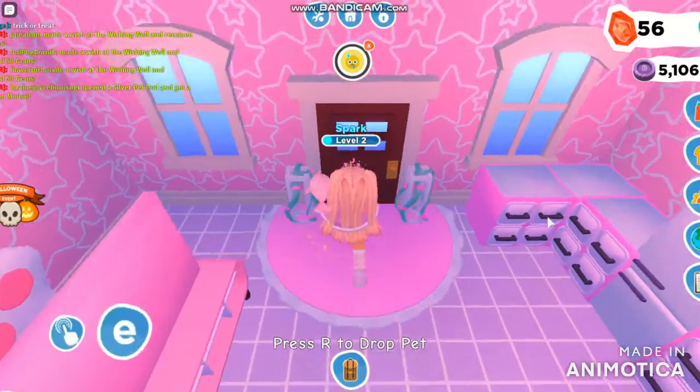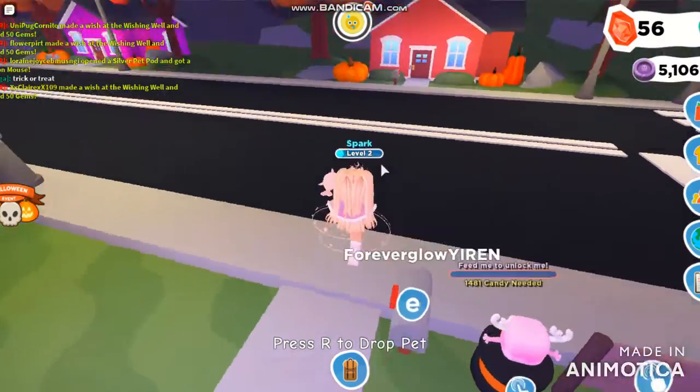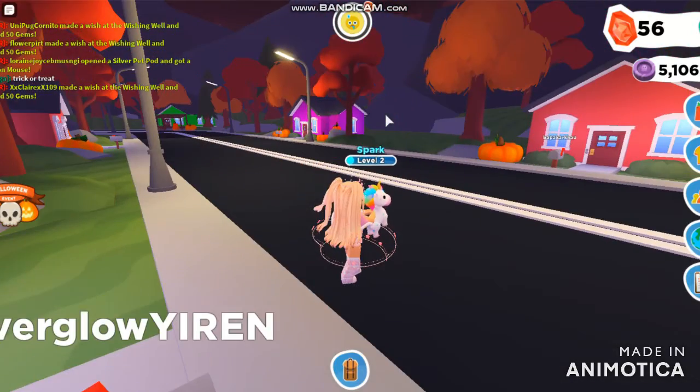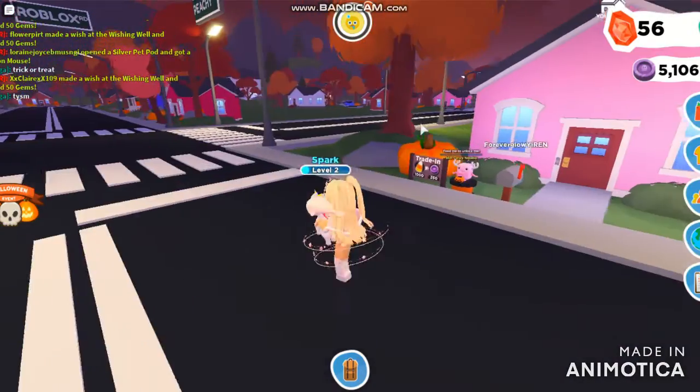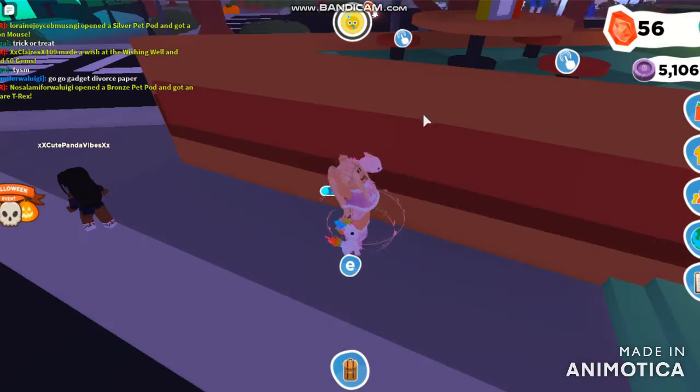I'm going to show you guys the neighborhood and what to do in the Halloween update. This is the neighborhood. If you need to go get some food, you can teleport to the pizza place. But you have to be careful because sometimes it will say pizza place, sometimes it will say Honey's Diner or coffee shop — you need to be very specific and careful about that.